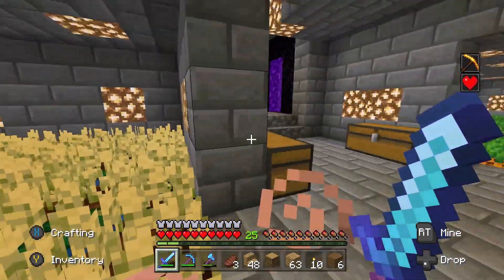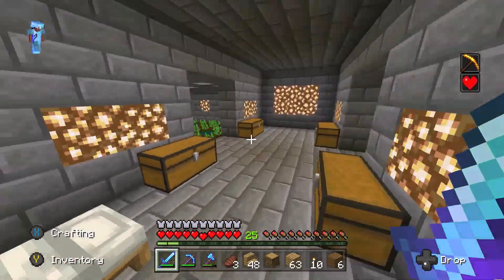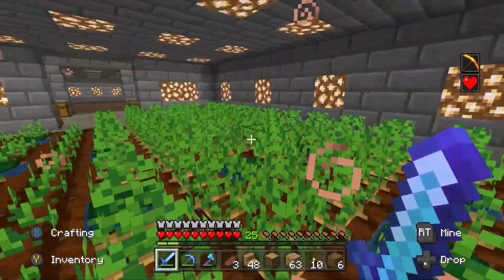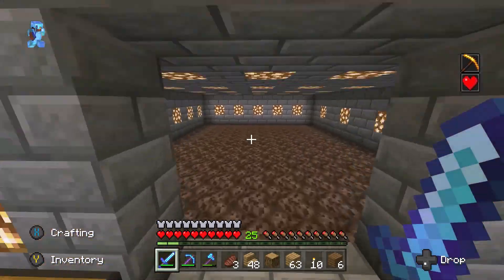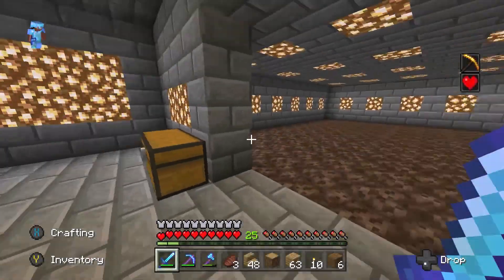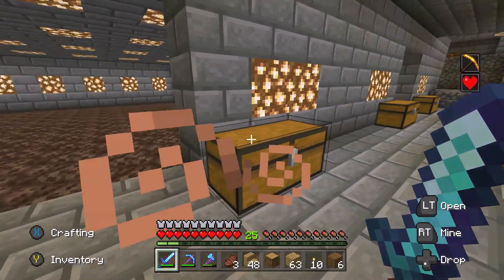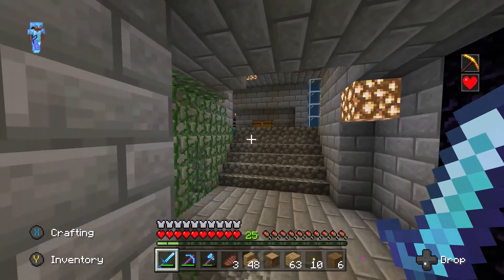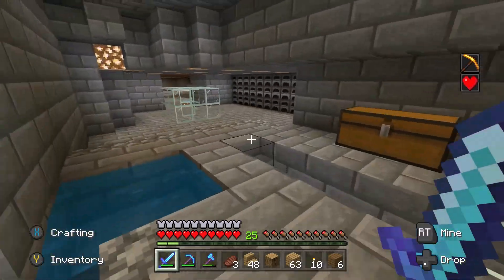I really like the way this looks. I just love the underground base feel because everything's all connected and it doesn't really have to look that nice. This still looks pretty decent, I think. Maybe I'm just biased because I built it, but I still need to get the nether warts in there. I just think the stone brick feel, along with the cobblestone stairs and everything, looks so nice.